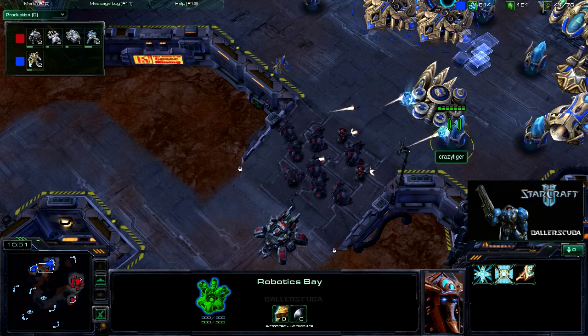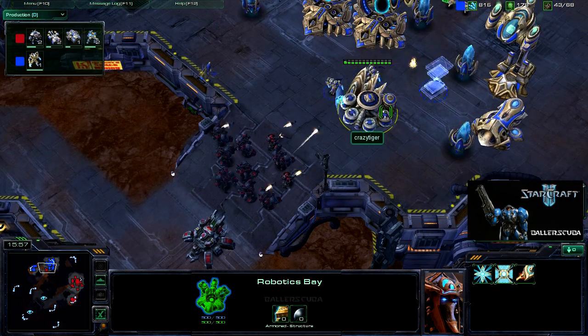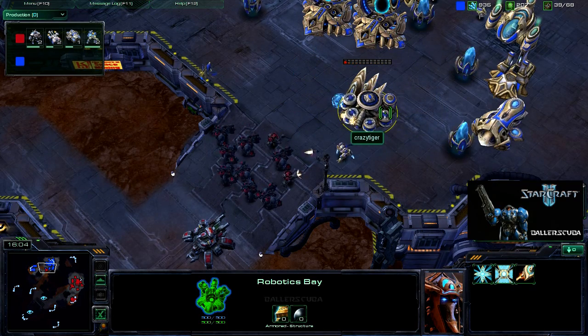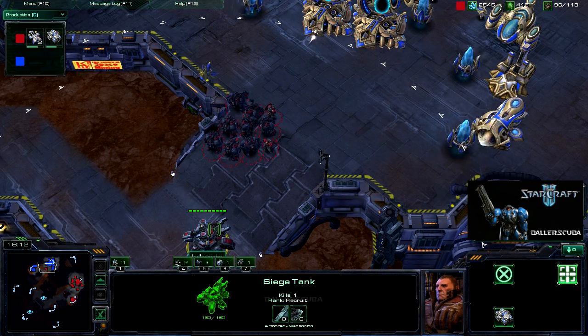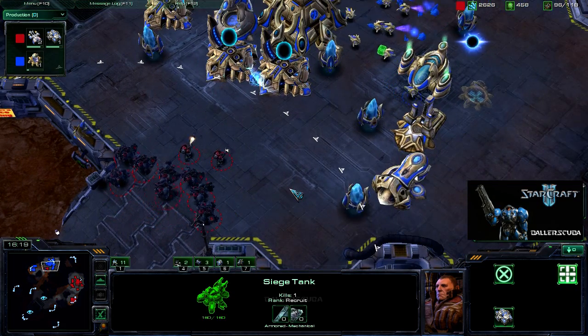I take out one of the warp gates. Easily take out the pylon. Starting to take out the cybernetics core. Those zealots are too slow to damage me. And of course, this siege tank is doing massive damage, even though it's not getting very many kills.